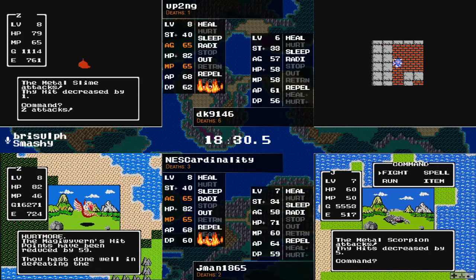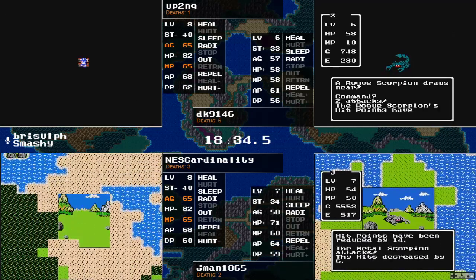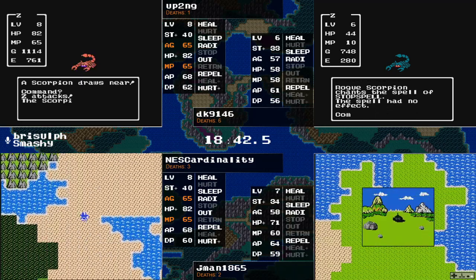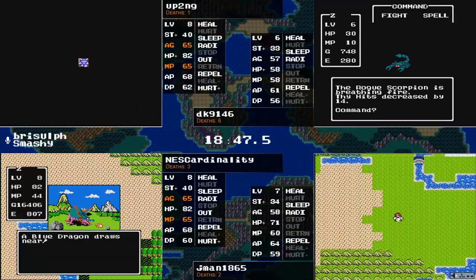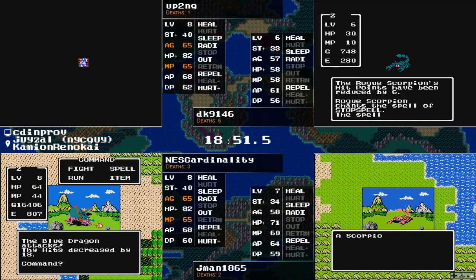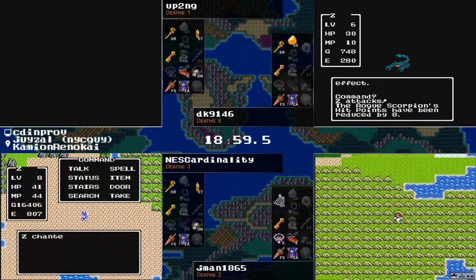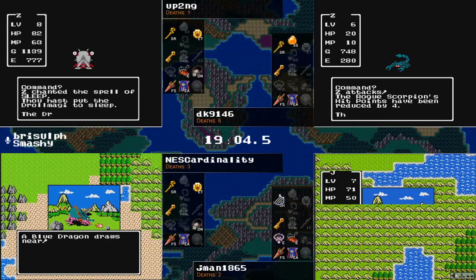What else does Erdrick's armor do? It has the best defense in the game at 28, and it just looks pretty. Highly overpowered — you gotta love it. It's delicious. Meanwhile, up2ng going for something delicious — a metal slime, which would level him up, and it does the classic: takes two hits, runs away. Those cowardly metal slimes! The levels have evened out a little bit here.